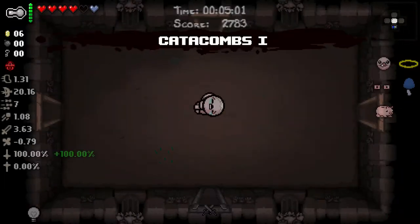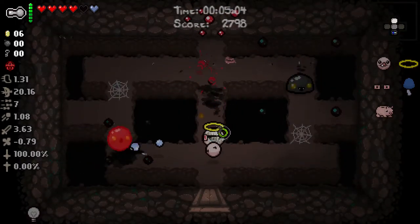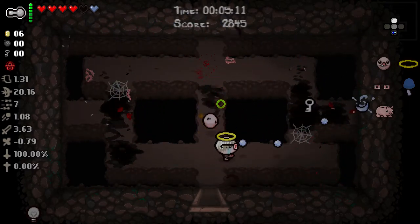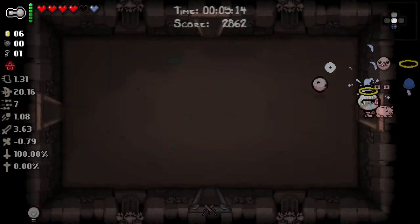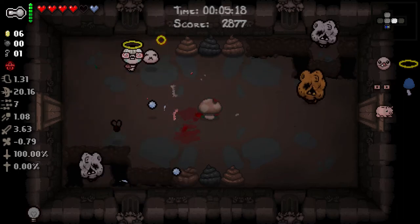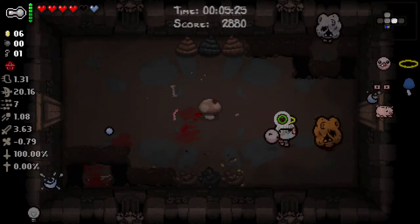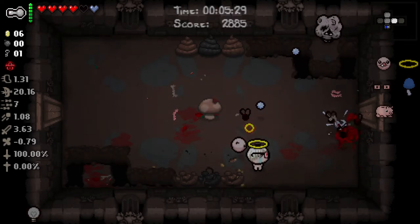I'm anxious to see if you play through this seed - let me know what the Devil Deal items would have been. I would love to see what I missed out on. Got a Champion - let's make sure we don't lose our Devil Deal this time. We have above average damage now, really great tears rate from Blue Cap and the Halo. We're in a good position.